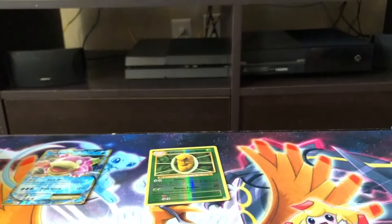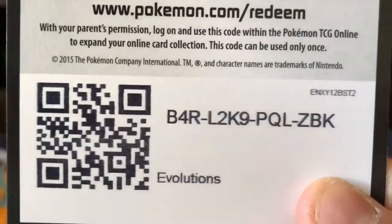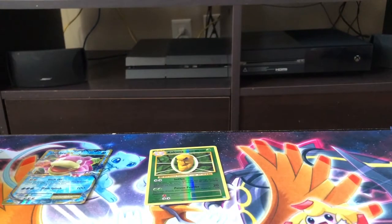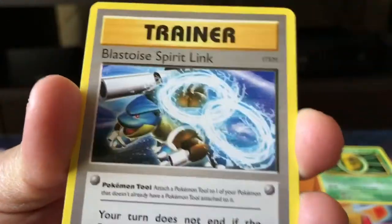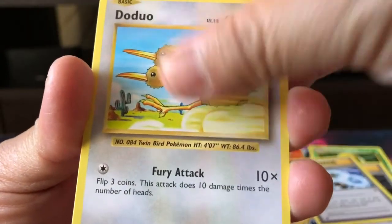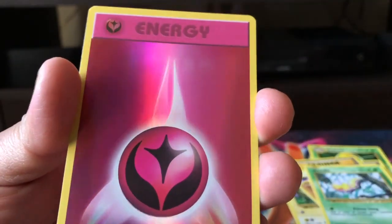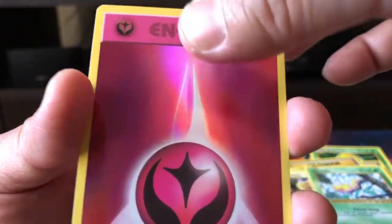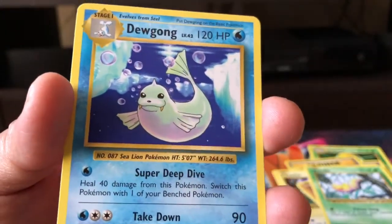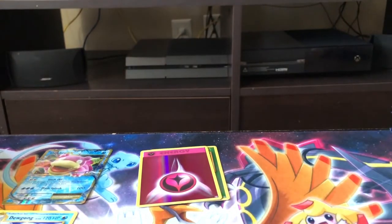Next pack, we got a Blastoise on the artwork. Here is the second code card for you guys. Kakuna, Energy Retrieval, Blastoise Spirit Link, Doduo, Pikachu, Staryu, Onix, Weedle. A Reverse Holo of a Fairy-type Energy card — awesome, I would take that. And the rear of the back is a Dewgong, non-holo.